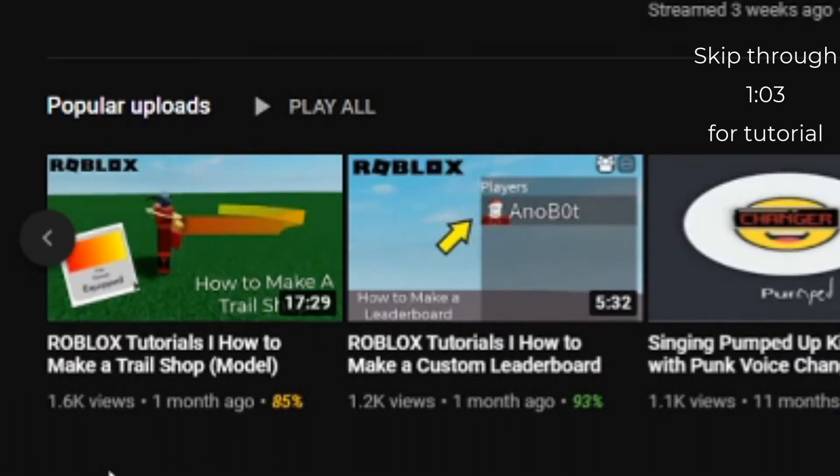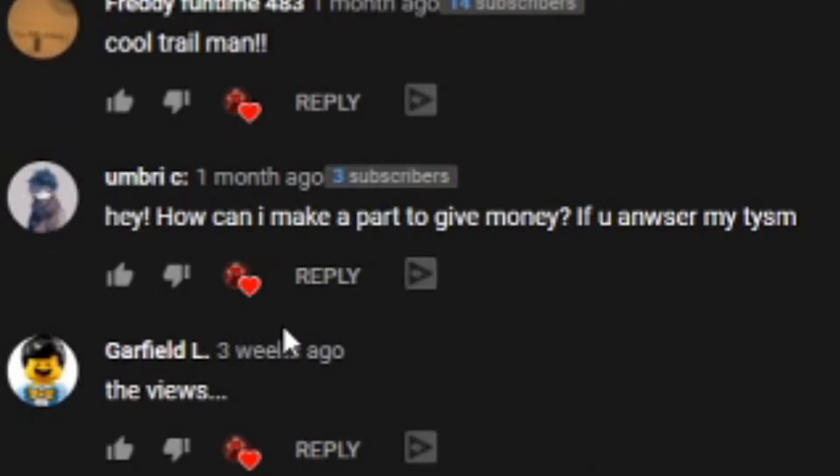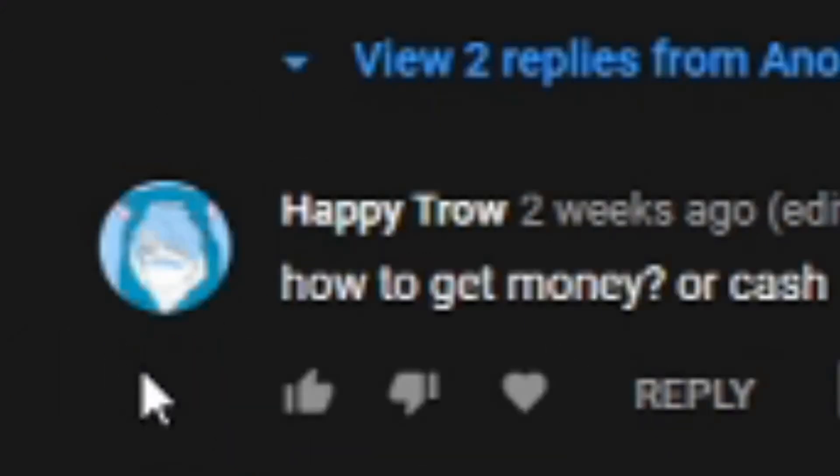In that video I explain the model of my trail shop — it has a good like ratio, which is super good. But in the comment section there are some people who don't know how to give money. This comment said: 'Hey, how can you make a part that gives money?'